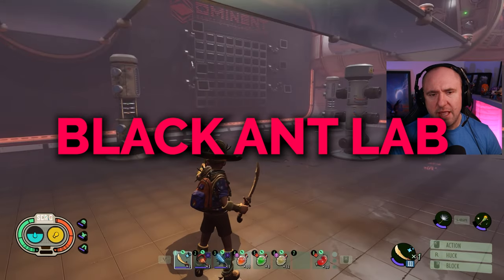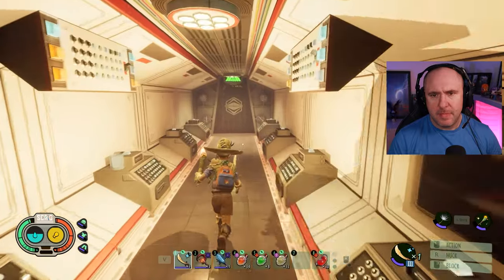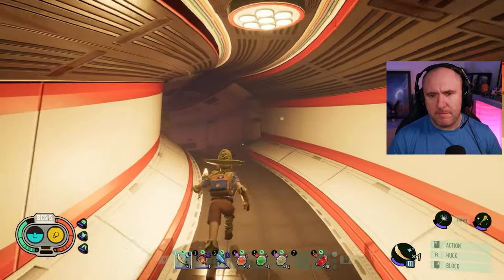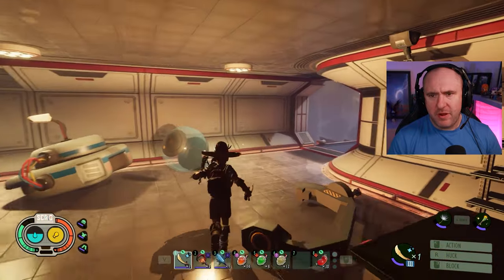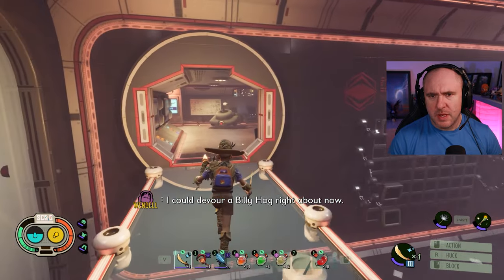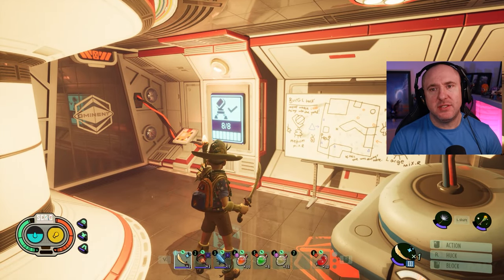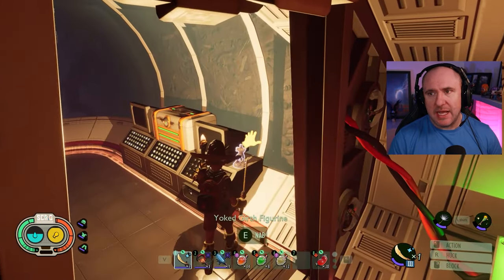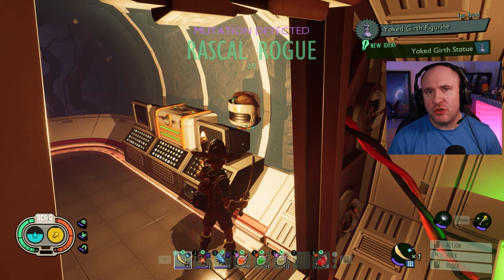Next up is the Ant Lab, where you fought the Assistant Manager. Go through the doorway and straight up, keep following through. This is a problematic one — it requires all eight mixers to be done, which is a big task. But once you've done that you can open that door, and there it is: the Yolk Girth Figurine. That should unlock the Rascal Rogue mutation, two of three.